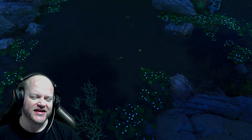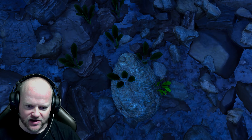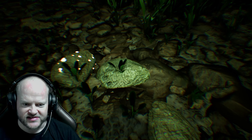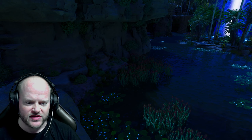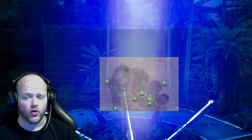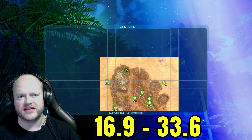Here we are at the blue obelisk. The silica balls look a little different here — the color changed slightly — but you can see it is still the same silica balls. You can see them throughout the blue obelisk area. I'll give you the coordinates of the blue obelisk if you don't know where it is.